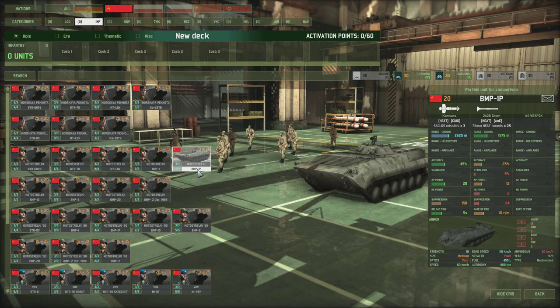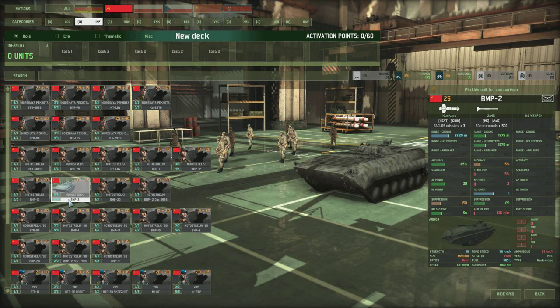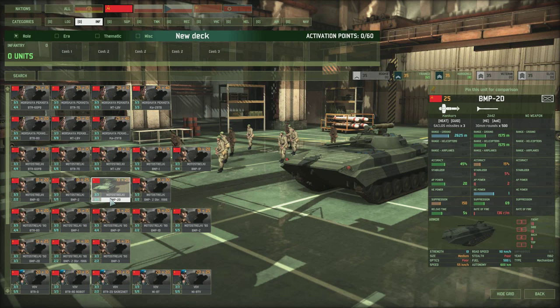The BMP-1D adds a grenade launcher — very good for stunning and suppressing infantry — plus a cannon, and can reportedly engage different targets independently. It costs 20 points and has frontal armor of 3 and side armor of 2. The BMP-2 and BMP-2D follow with slight upgrades, and one variant reaches AP power of 23 compared to 20. The stand-out option remains the BMP-1D with the grenade launcher at 20 points — good value.